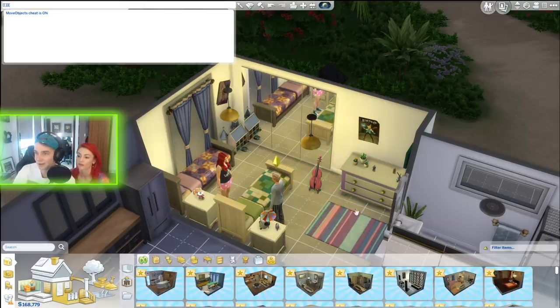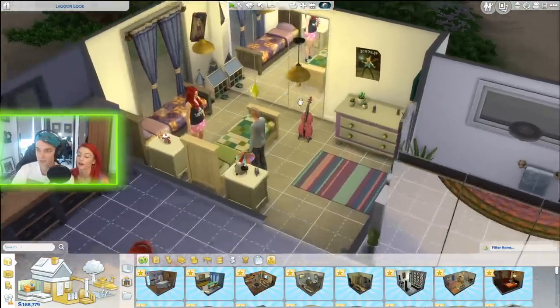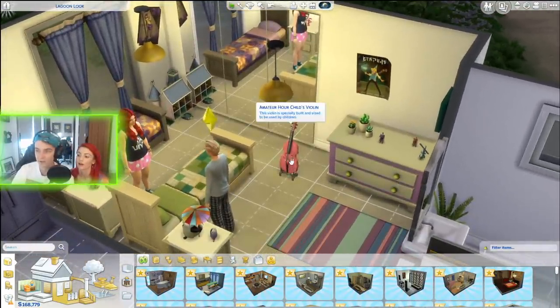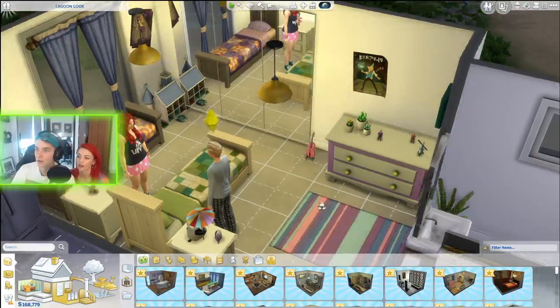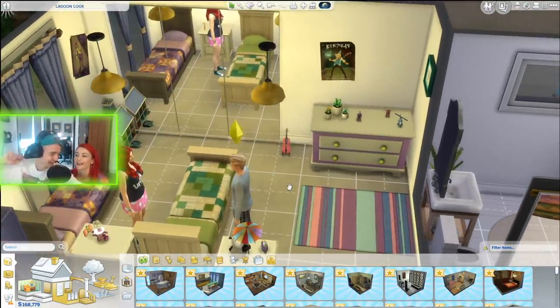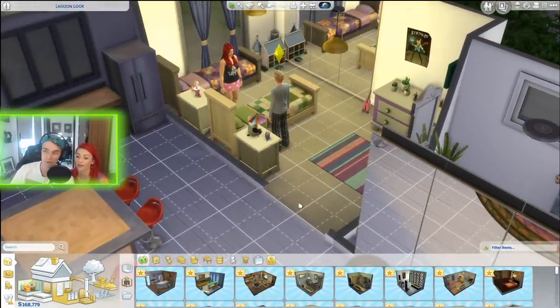A lot of you said as well - Jared, the stuff that you have right now, because you've done it all with move objects on, the sims can't actually interact with this stuff, which is quite annoying. We just have to have it that size. Otherwise, how's a kid going to play a violin that big? It's not going to work.